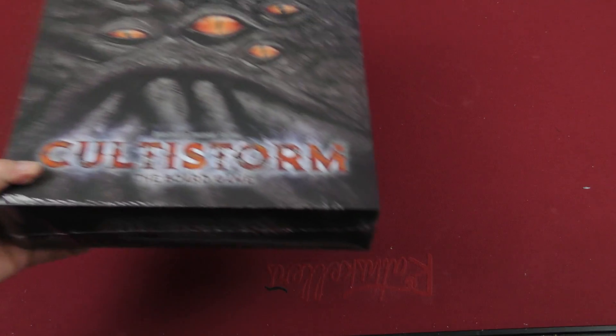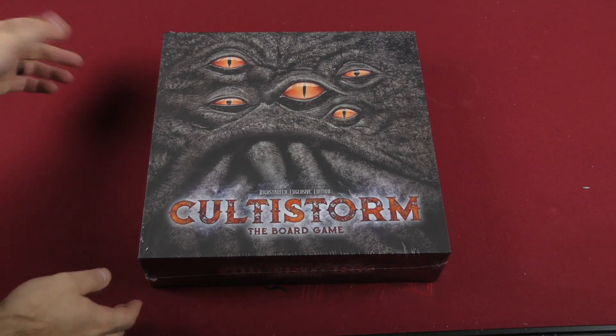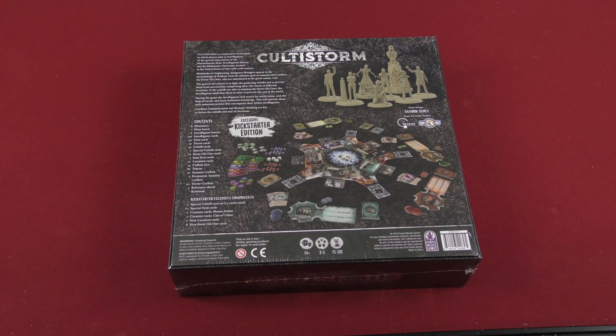Hey there everybody, Mike Delisio here with another Dicetower Daily Unboxing. Today we're going to be taking a look at a large game here, Cultistorm the board game. It says it's the Kickstarter exclusive edition, so keep that in mind. Depending on what edition you have, it might not look exactly the same. Looks like from two to five players in about 75 to 120 minutes.